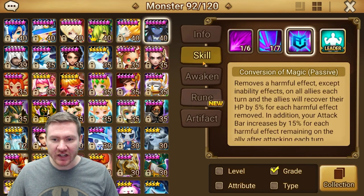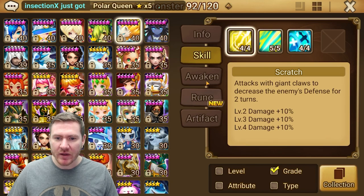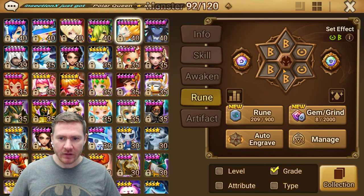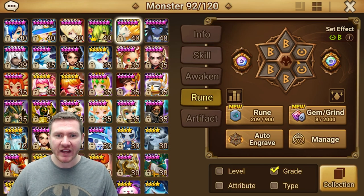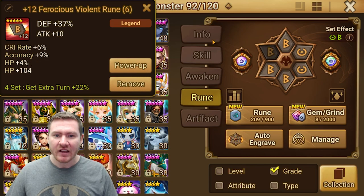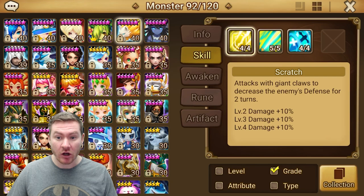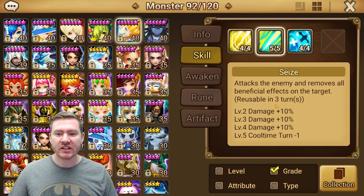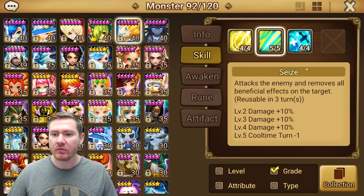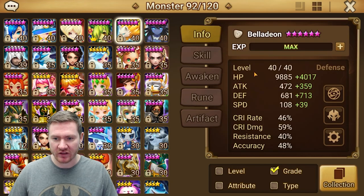Skill him up — you're going to get a lot more consistency with the stuns and dots, but he's performing fine even without it. Next, we've got Bella. Basically everything I just said about how to build Verimos applies to Bella. Violent if you've got it, swift if you don't. Speed, HP, HP is ideal — I don't have that so Bella got defense, but you want to shoot HP, speed, and accuracy up. Bella is bringing an A1 defense down, which is always lovely. We've got a strip here, so Bella's going to do a pretty good job keeping that attack buff off the giant, which protects your team. And then we've got some sustain and turn meter fill as well, so basically everything Bella does is contributing to the team.